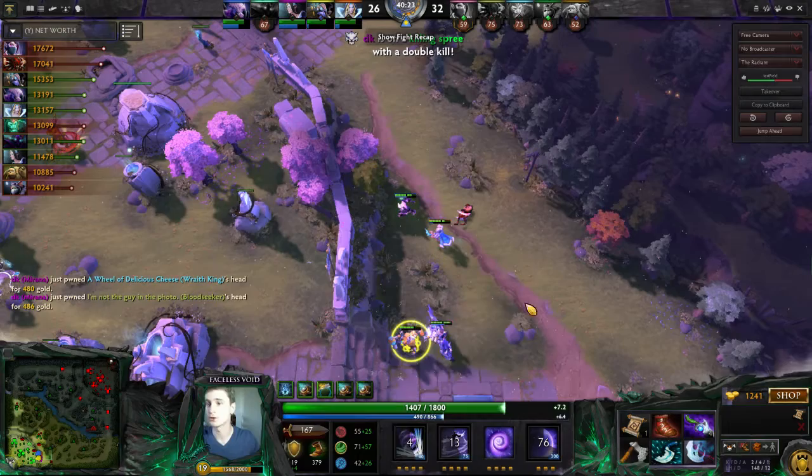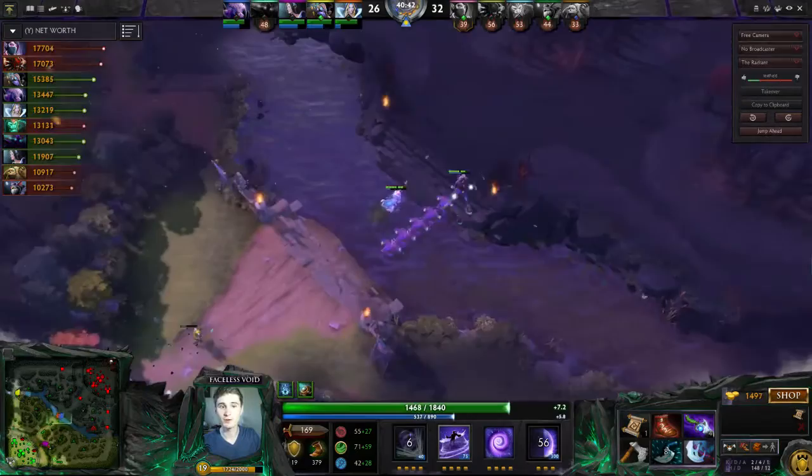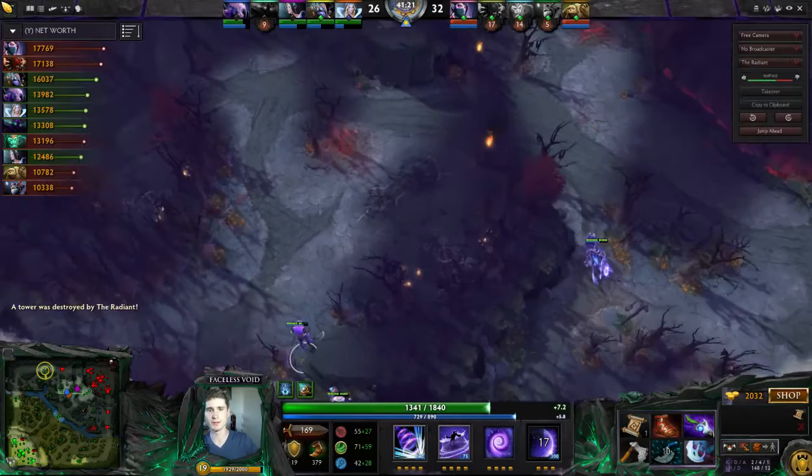So what do we do now? Chronosphere's on cooldown — therefore, the answer is farm. And you'll notice we're starting to climb up in the farm because we've been able to stay alive in these team fights and secure farm after them. In this case, securing farm means pushing a Tier 2 tower, and we do that very successfully. The Tier 2 tower dies almost immediately.